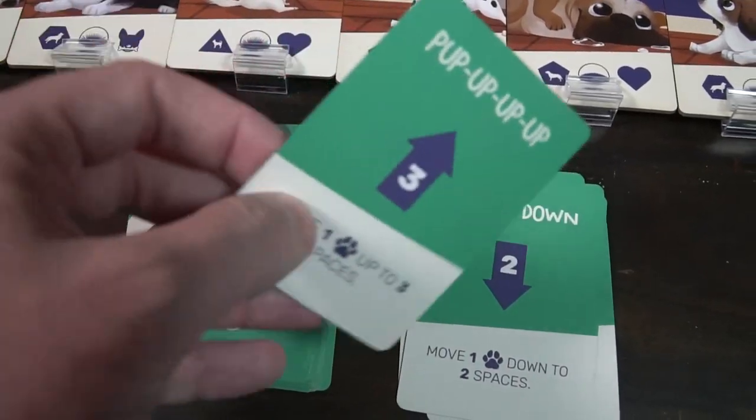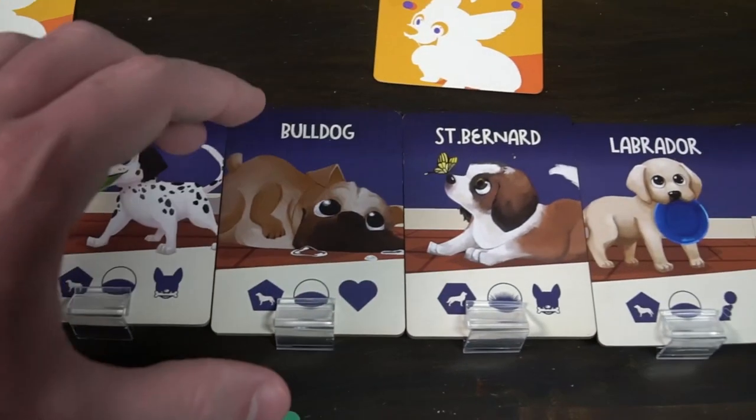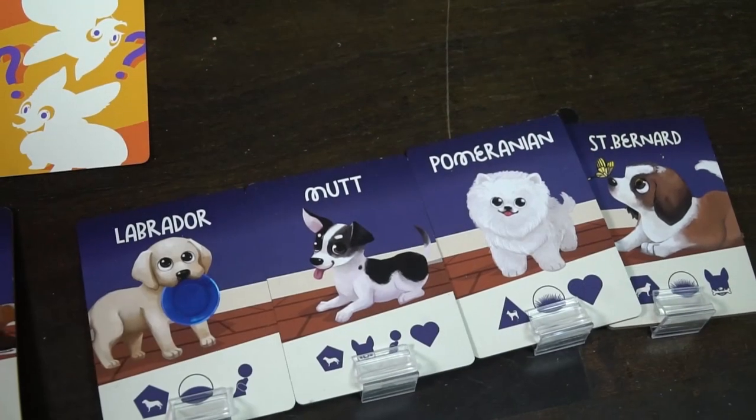Hey guys, welcome back to another Unfiltered Gamer board game review. Today's game up on the tabletop is Puppy Pile by Thing12 Games. This is a 2-6 player game that takes roughly 20-25 minutes to play and is for ages 6 and up. In the game Puppy Pile, you are attempting to make your hidden puppy the winner of the pile — getting your puppy all the way to the top and selected for the blue ribbon.